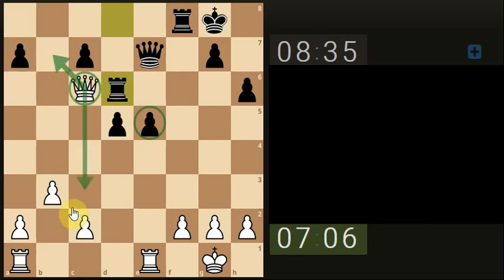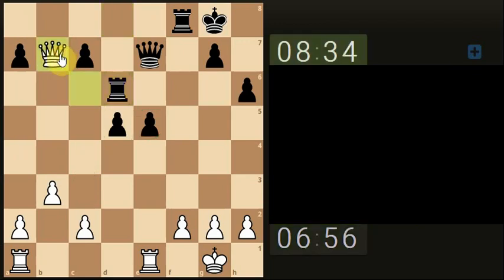We could come down and attack this pawn, but then this pawn just drops. Then we can go and put a check on the king. Let's go with the pawn first, keep it simple. It's probably better coming down here but somehow it looks like it's complicating the situation.